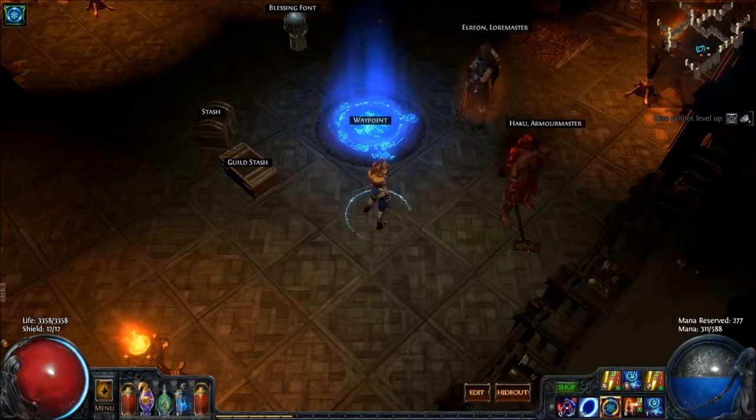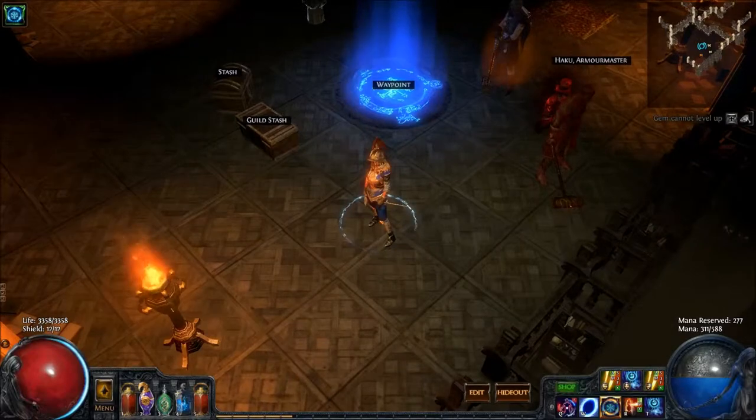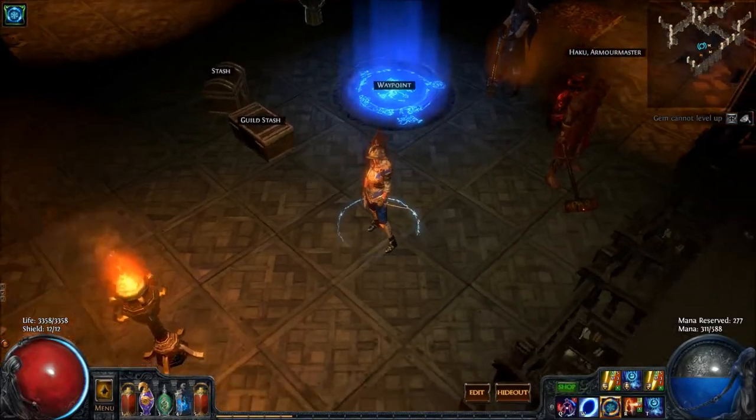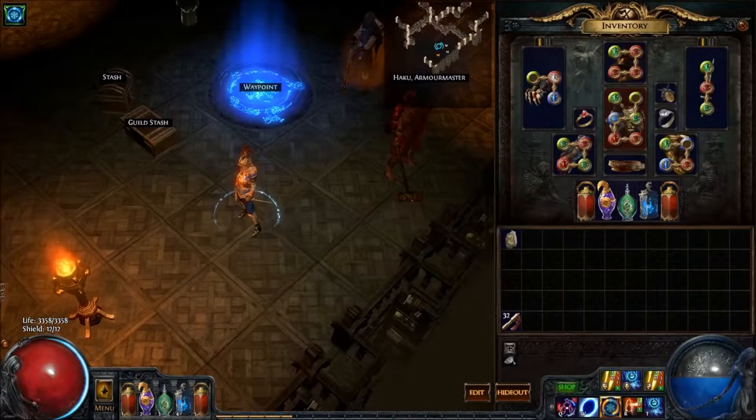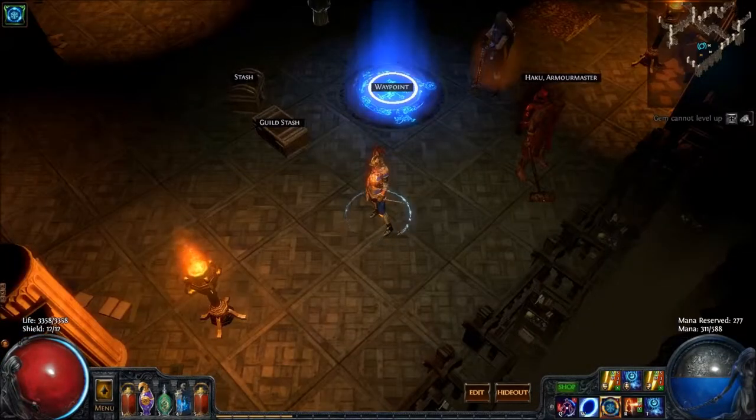Hello and welcome to another episode of Path of Exile maps. I am running here with Evadamin, who is my evasion dagger claw build. I'm going to run today a level 72 torture chamber map solo — let's get to it.